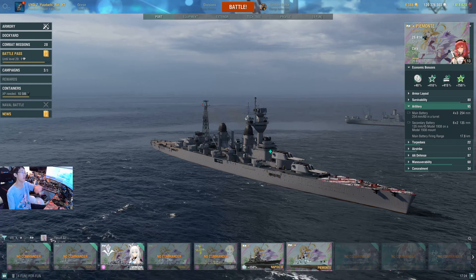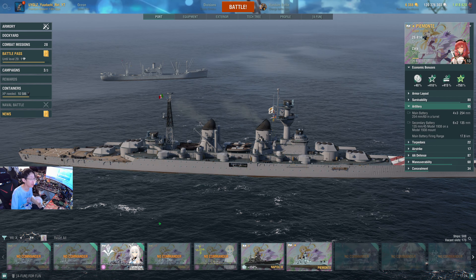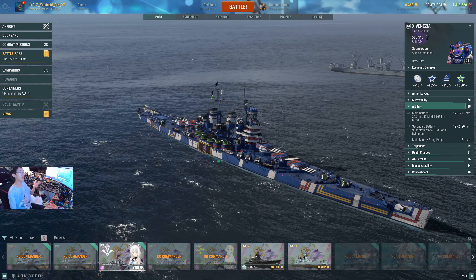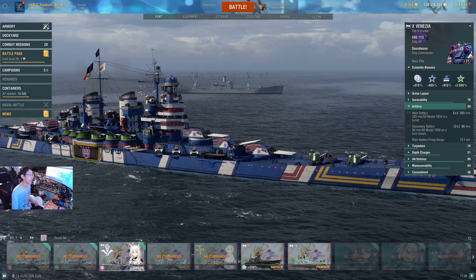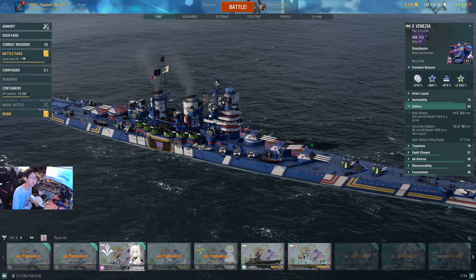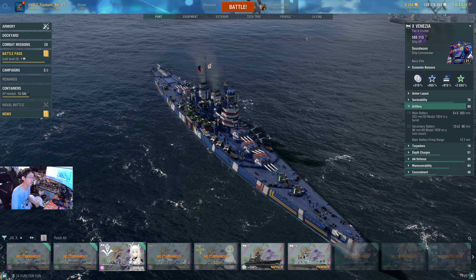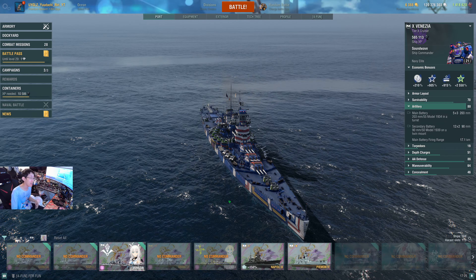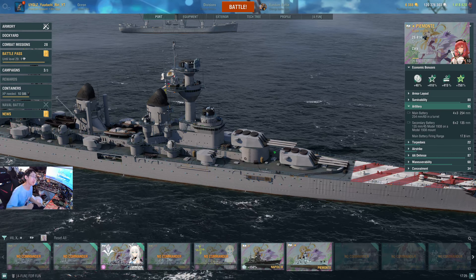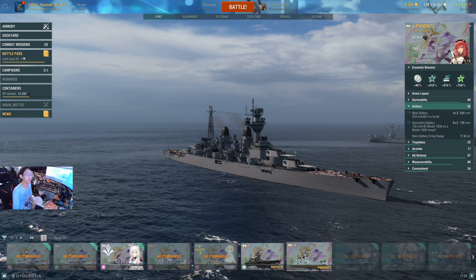You get two gun turrets in the front and two in the back — triple gun turrets. Gun angles are not like the Venezia's gun angles. The problem with the Venezia is that the second turret doesn't fire forward — it goes sideways only. So most of the time in battle you only shoot from the first and third turret. With Tier 11 Zara, I can give up one turret for a bigger gun. If you're bow-in, the third turret isn't going to be useful anyway, so bigger guns are worth it.